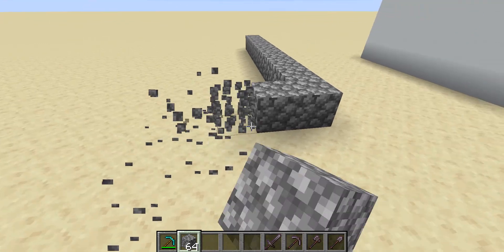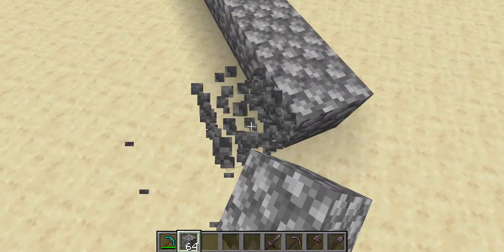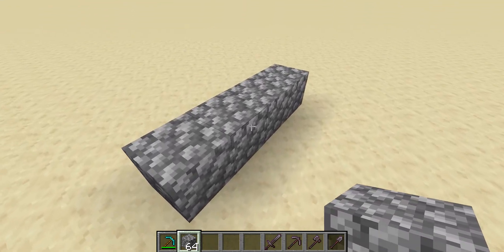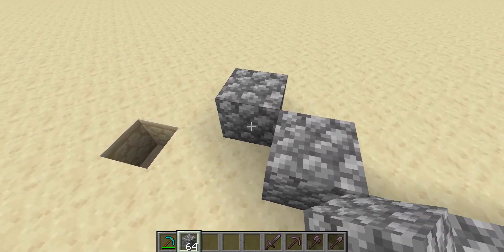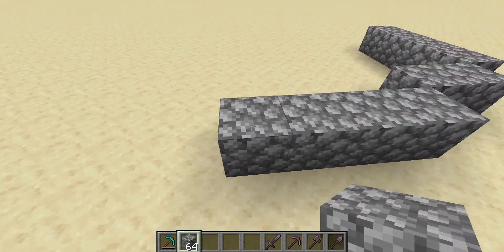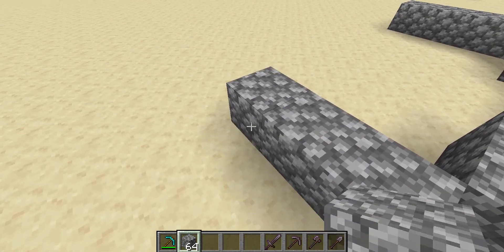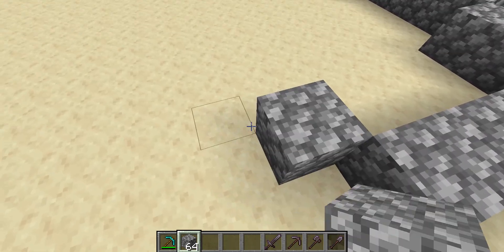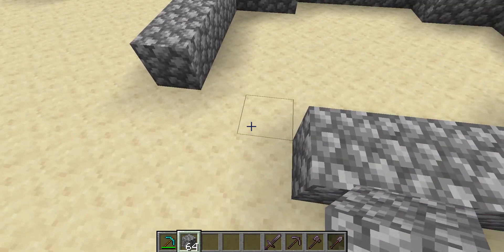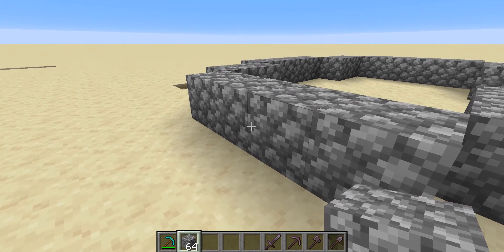Hold on, let me redo this. I'm going to lay it out — one, four — this is actually kind of a difficult house to build. You're going to make it in this pattern, with the front door two blocks wide.